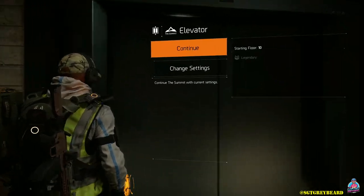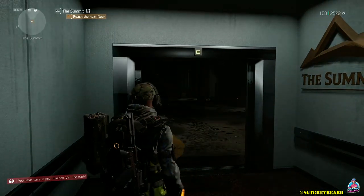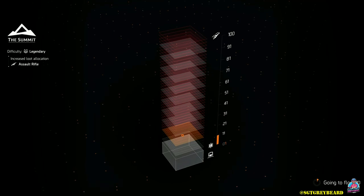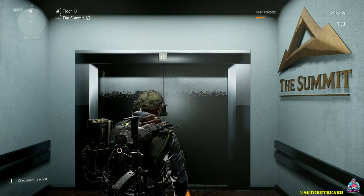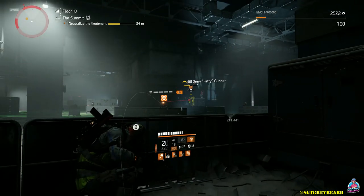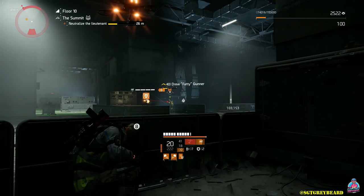This is exactly where the grind begins. All of the footage you're looking at is from yesterday and this morning — my second attempt this morning I did get the Bighorn to drop. However, it's very important to mention I tried maybe 40 to 50 attempts and nothing dropped whatsoever — not one exotic. If you're going to use this method, I recommend doing it in 30-minute increments so you don't completely drive yourself crazy.